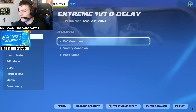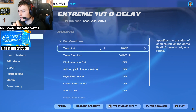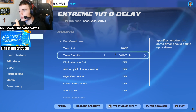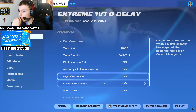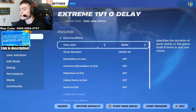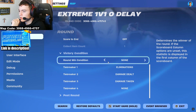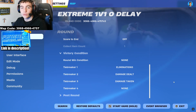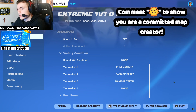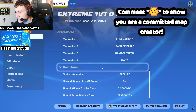Now we're going to the second tab down: Round. This is all about how long rounds last. Time limit should be none, but direction should be set to count up so you can see how long you've been in the map. Everything else — off, off, off, off — so no eliminations to end, no score to end; it just goes on forever. Victory condition: none, with tiebreakers set for the lead award — eliminations, damage dealt, and damage taken.